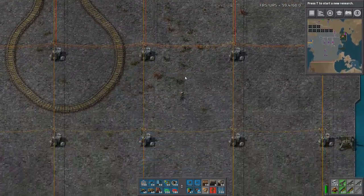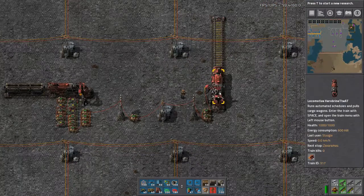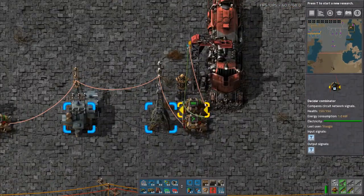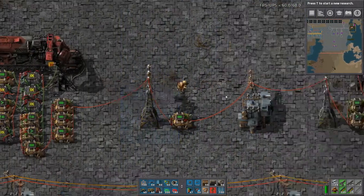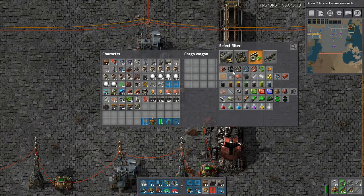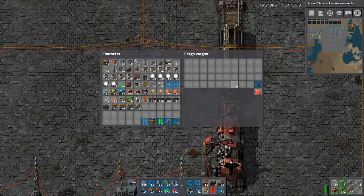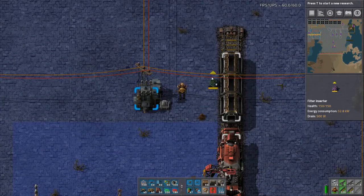And you're good to go. Now that you know it works, I'll come down here and show you the parts of it. So you have this part — this decider combinator here is where you choose your fuel. You also have to set your fuel in the cargo wagon. If this is set to solid fuel, you just set that to solid fuel — you can set the filter by middle clicking. So you can only have solid fuel in that slot. You also have to have filter inserters here.